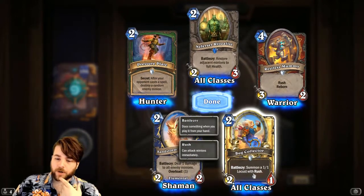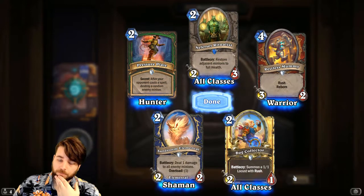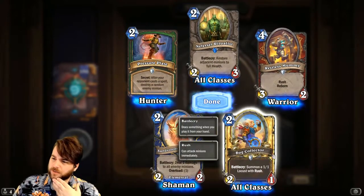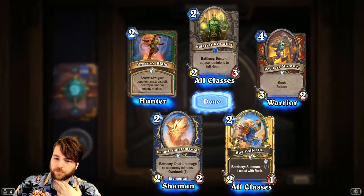Bug Collector — Battlecry: Summon a 1/1 Locust with Rush. That's actually very good. This is kind of a differently-statted version of Hogsteed Rider, the Murloc one — the 2/1 with Rush that spawns a Murloc.